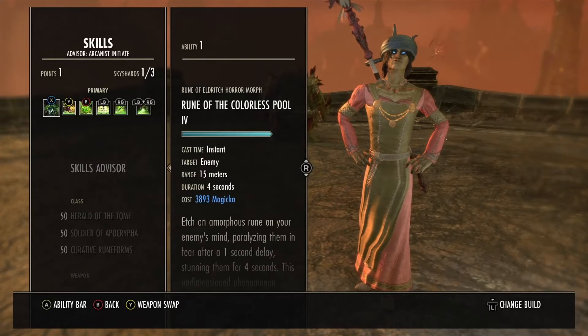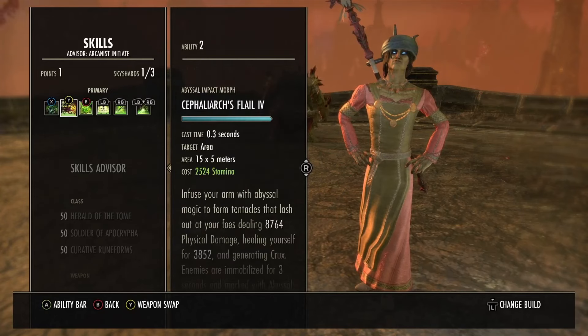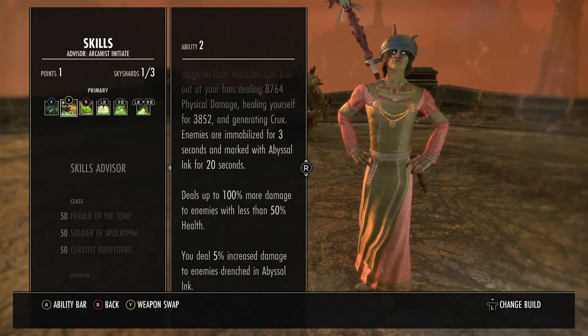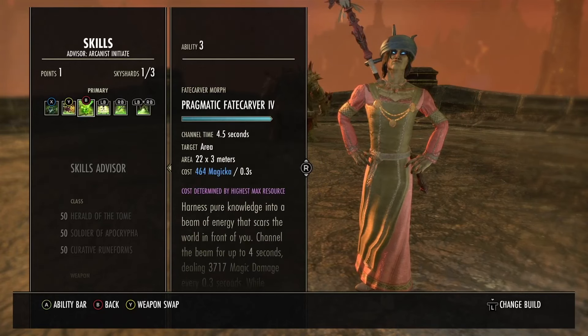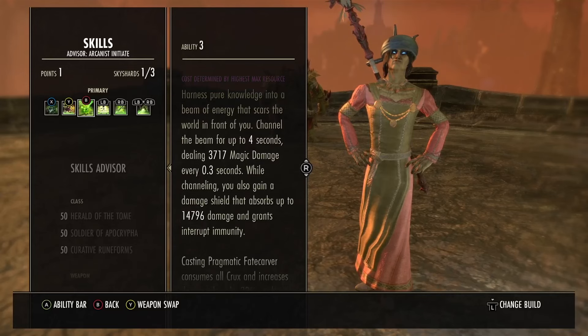The skills: Rune of the Colorless Pool is your stun and CC - it also afflicts them with minor brittle and minor vulnerability. We've got the Flail, which is the Technical Arms - this generates crux, and when they are drenched in it they take five percent more damage. It also heals you, deals physical damage, immobilizes them, and of course the bread and butter of the build is the Pragmatic Fate Carver, which is going to hit incredibly hard.